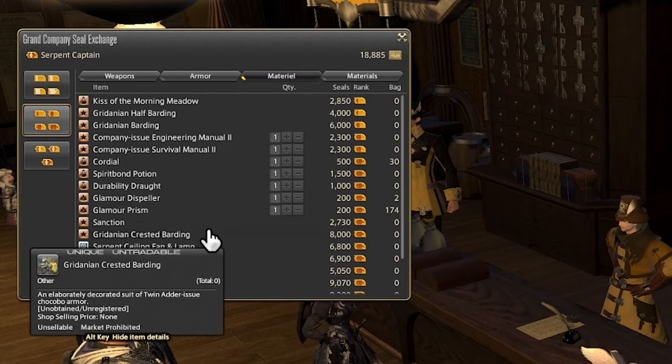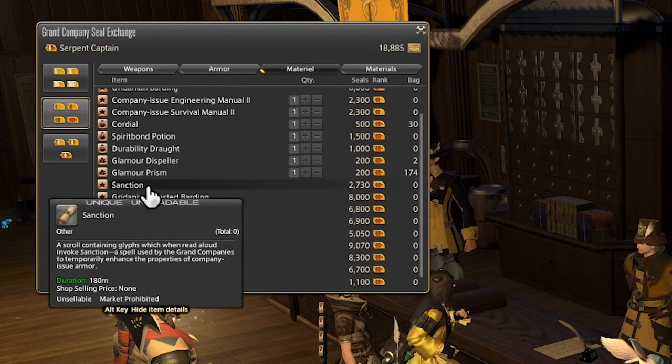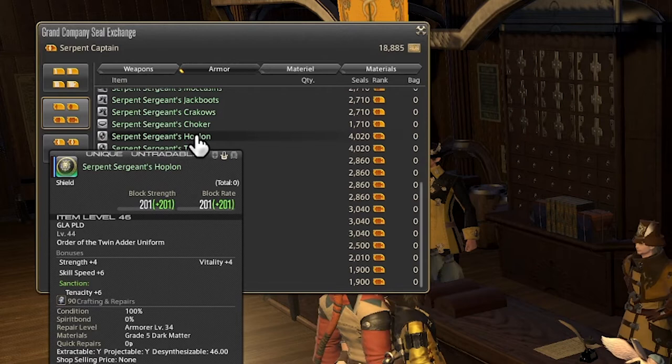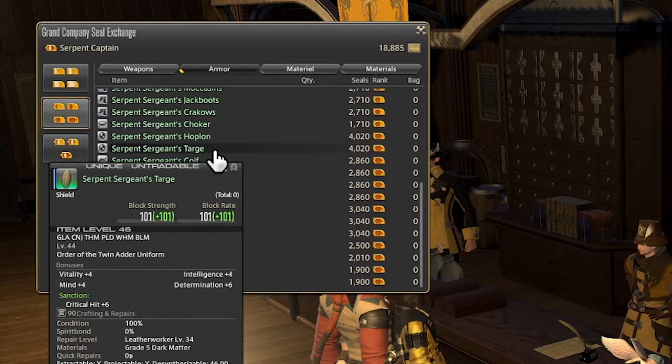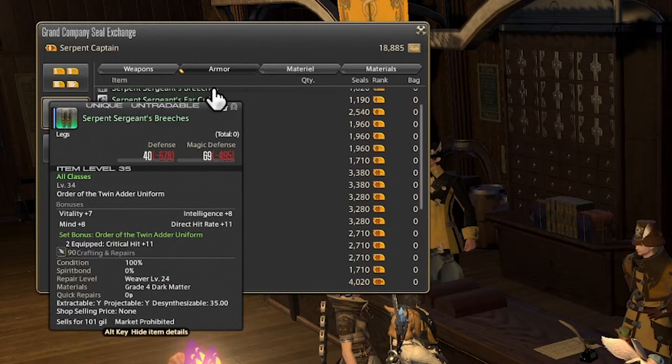The next item we want to talk about is the Sanction, which seems to be a mysterious little item that says it temporarily enhances the properties of company-issued armor. If we go over to the armor section in this tier and look at something like the Serpent Sargent's Hoplon, we can see that if you're using a Sanction you're also going to get plus six tenacity, and the same for the Targe with crit instead. It's a pretty neat effect, but overall this is for gear that's really old and long forgotten, so probably not a great use of your valuable seals.